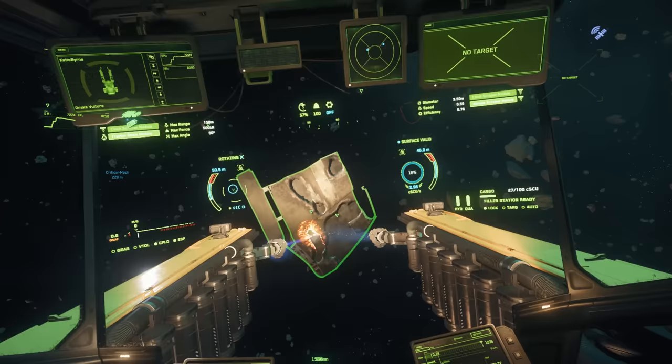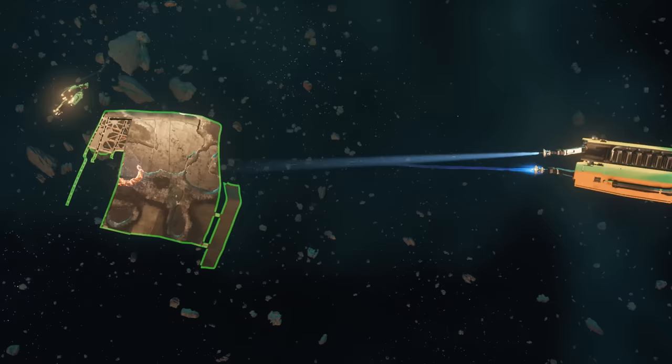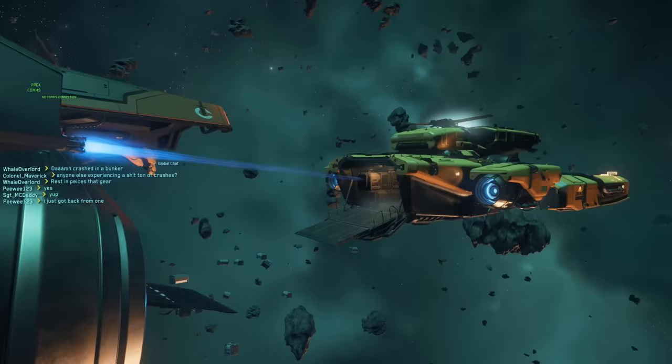The Vulture has also seen an upgrade to its headlights — it has some now. This is a very welcome change that will make a lot of salvagers very happy, as previously the lights were very poor. And of course when it's time to unload, just have your C1 crew pull the boxes directly from your cargo bay.